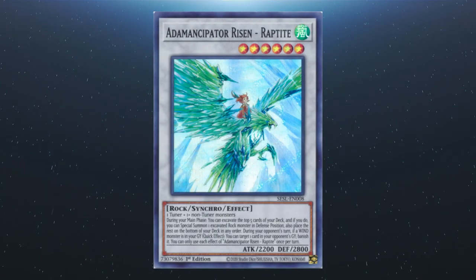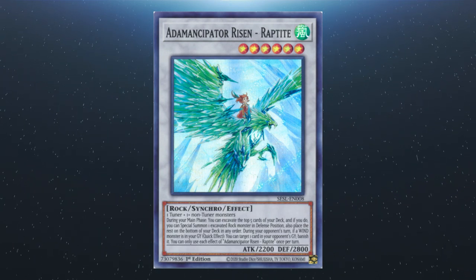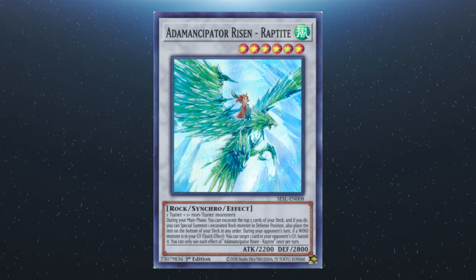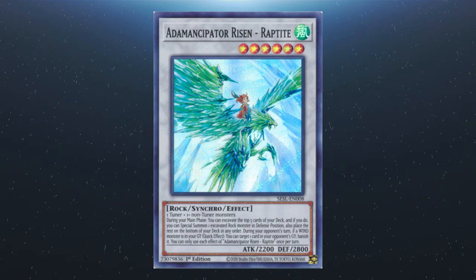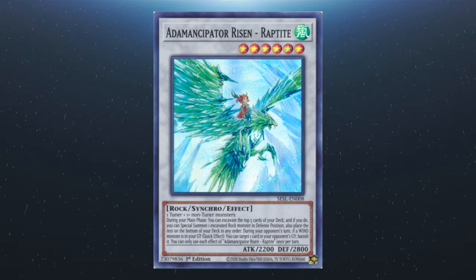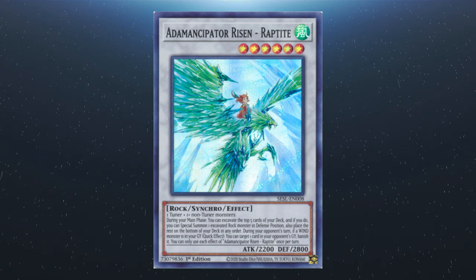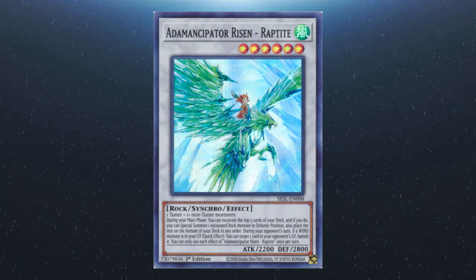Following that, we have Adamantipator Risen Raptite — a level six requiring a tuner and one or more non-tuner monsters. During your main phase, excavate the top five and special summon one excavated rock monster in defense position, then place the rest on the bottom of the deck in any order. During your opponent's turn, if a wind monster is in your graveyard, quick effect: you can banish a card in the opponent's grave. Each effect is a hard once per turn.